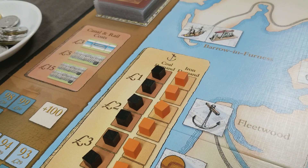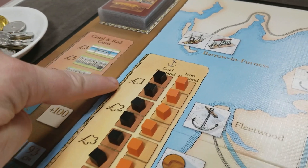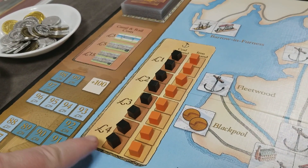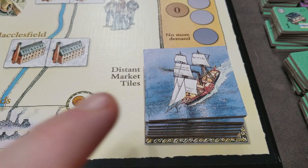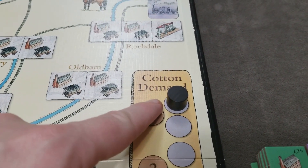The first thing on the board is to fill the coal and iron markets. Put cubes in all of the spaces per the board. Next, shuffle all the distant market tiles and set the cotton demand marker at the top.